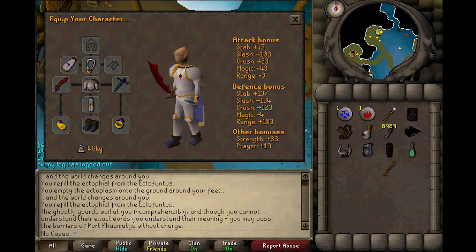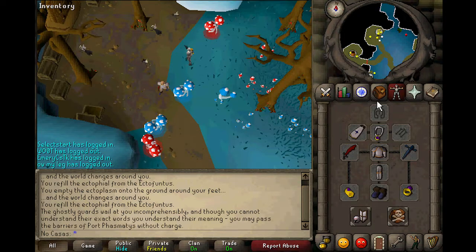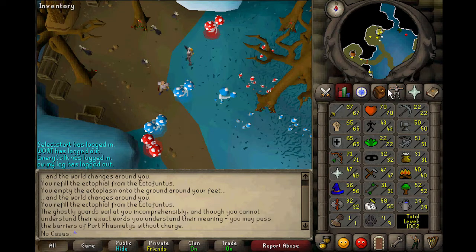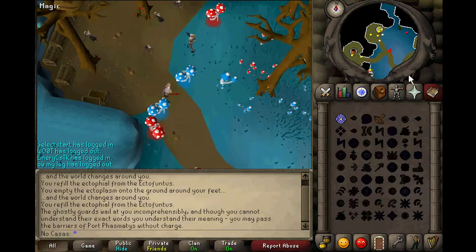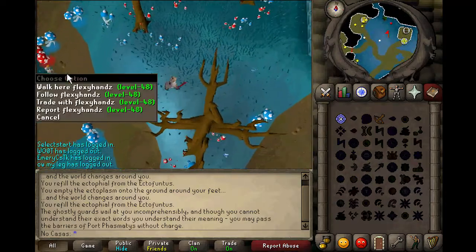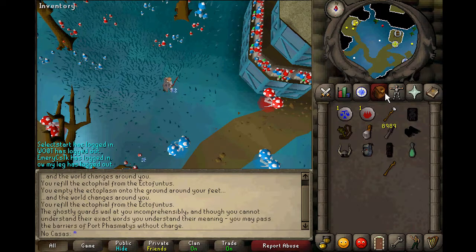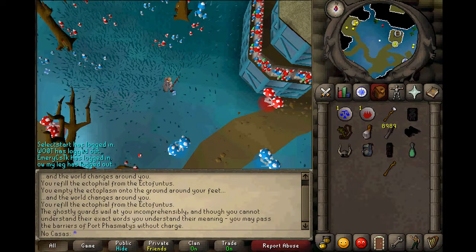The fourth quest that I actually want to talk about is something that a lot of people probably don't have right now — I myself don't have it yet either — which is Lunar Diplomacy. You might be wondering why exactly this is good, and it's actually because on the Lunar Spellbook there's a spell called NPC Contact. What this spell does is you can talk to Duradel, and I believe Chaeldar too, and I think Turael as well, so you can actually cancel tasks without actually going to them in person. It makes getting new tasks less of a hassle — if you're using Nieve, you know how annoying it is to walk to Edgeville from either Fairy Rings or from Farrok or from Barb Village. It's really out of the way, so having that spell would be really useful.